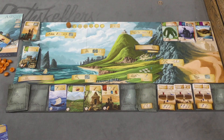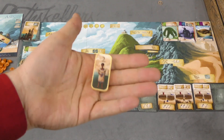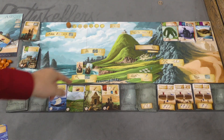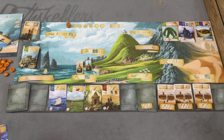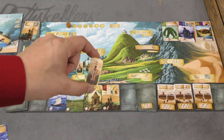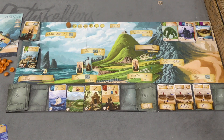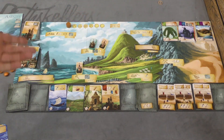This is a worker placement game, which means players are going to take turns placing their workers out. Your workers have values, so if you want to place a worker in a spot where there's a higher value — for example, there's a two here and I want to put a one there — I need to pay a coin to the bank. If I can't do that, I can't place my worker there. So the game has an interesting balance: if I have a four, I may want to draft someone early, which means other people are going to have to pay to go there, but then I don't have my four to go somewhere else.